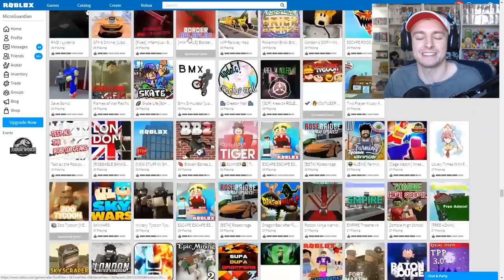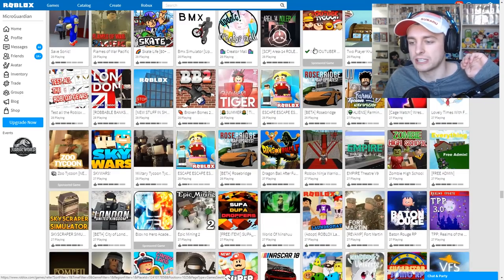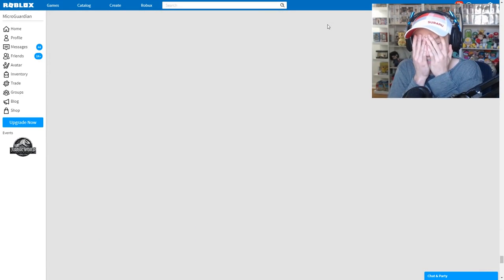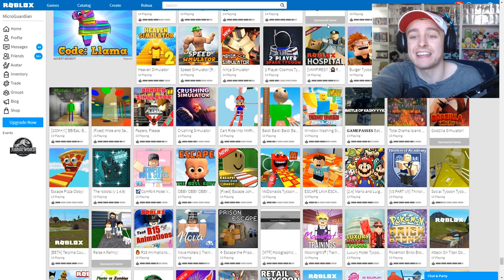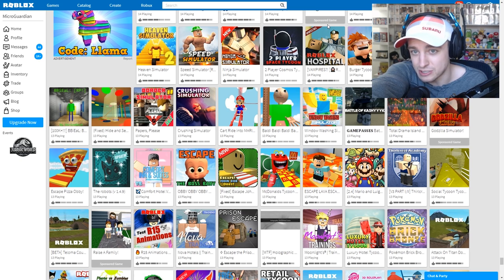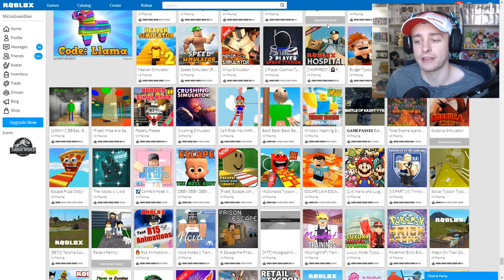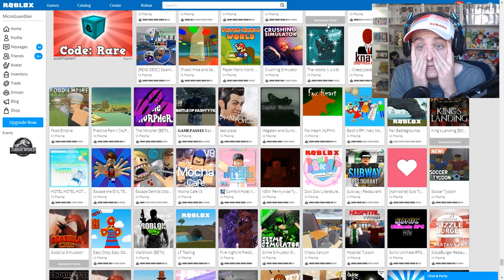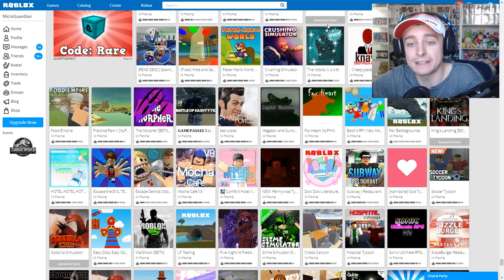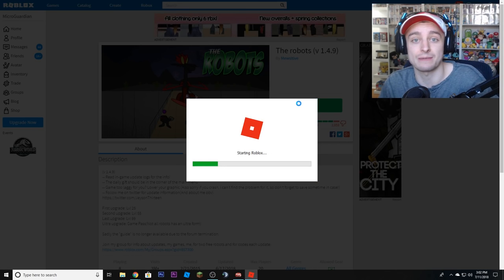Okay, what should we do? I'm going to close my eyes and just scroll down. My web browser is really laggy right now, but let's scroll. I landed right in between two games — one is a sponsored game and one is Roblox Hospital. I guess we're going to have to re-roll. We did it again! What are the chances of landing in between games twice in a row? Alright, we're just going to go to The Robots V1.4.9 and see what this game is all about.